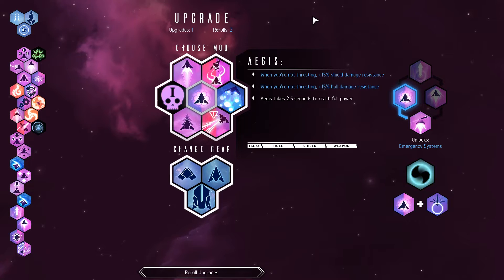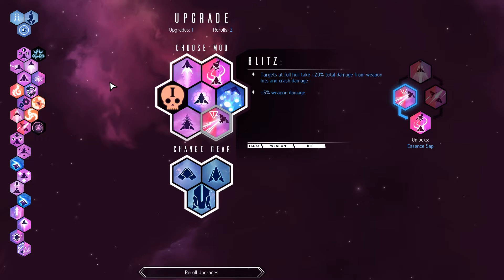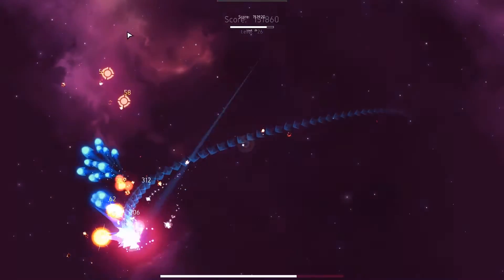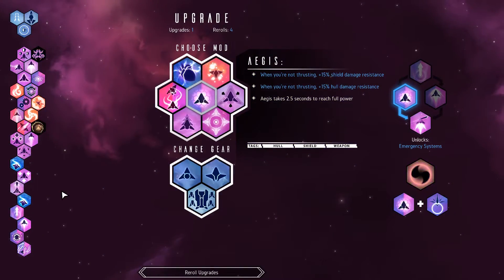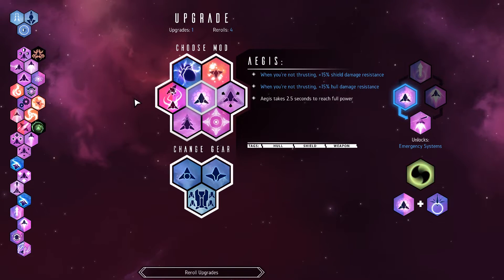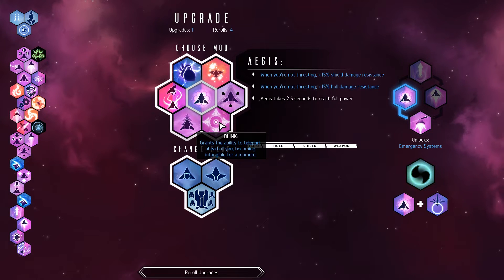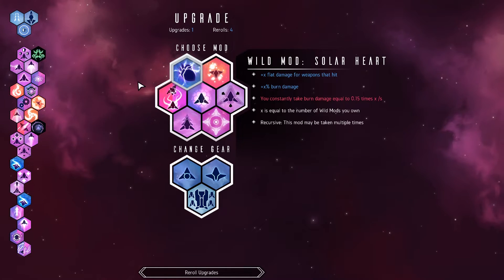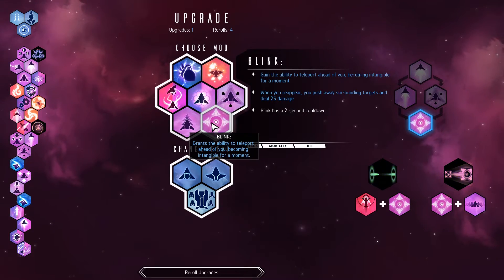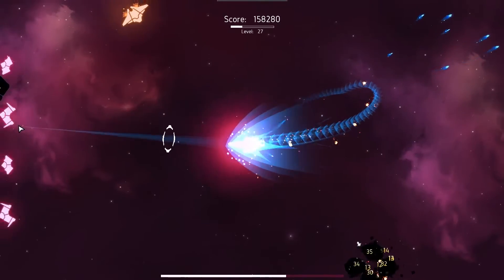Trying to debate what I want next - blitz I feel like is not going to do anything, especially now that I have dying star. Deadly wake will though - deadly wake is nice. Solar heart gives more burn, but right now solar heart is only 3% burn damage which is not terribly impressive. I'll get blink - I probably won't use it unless things are really looking bad, but it's nice to have the option.